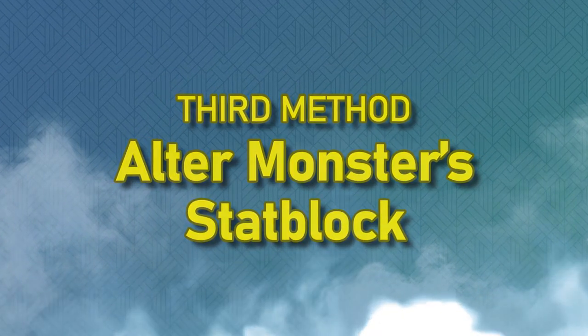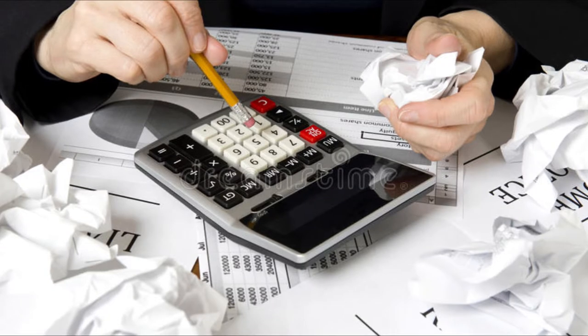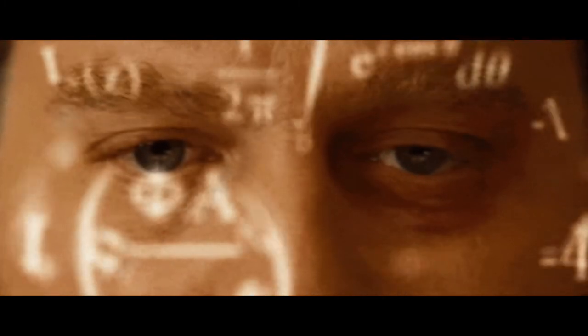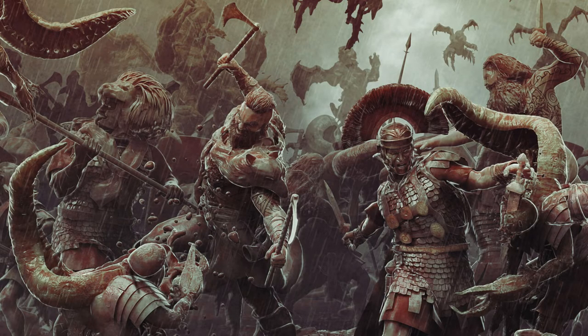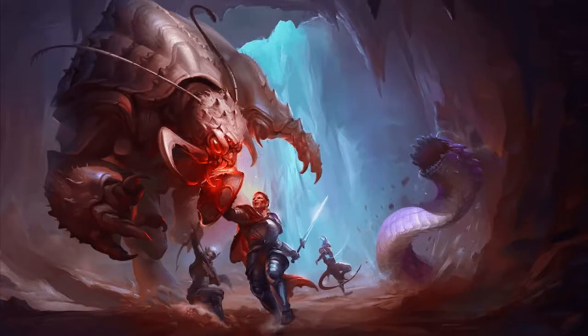The third method: adjusting the monster stat block mid-fight. Now we're getting into the good stuff. We can adjust HP — it's so simple and so effective. Since an average D&D combat lasts about 3 rounds, a good rule of thumb is that if the party is not critting or missing excessively during round 1, they should reduce about one-third of the monster's HP on average. If the party is doing well or using good tactics, they may reduce more; if they miss excessively, they may reduce less. If the monster's HP by end of round 1 seems way off the mark, that means we miscalculated during preparation — adjust it. So simple, right?